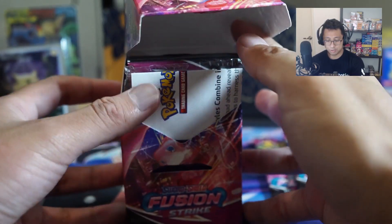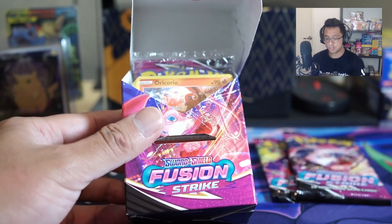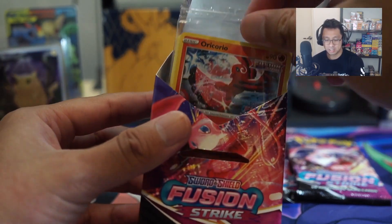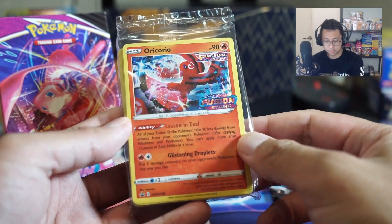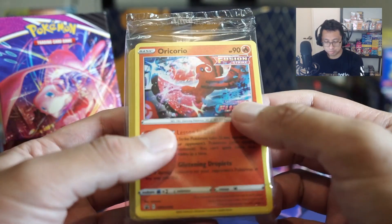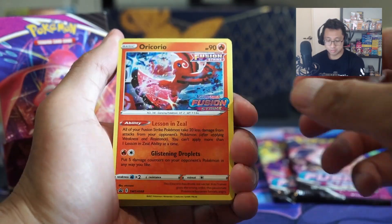It's the Oricorio. I'll take Oricorio. I love that badge - the pre-release stamp, so nice. Actually a pretty cool looking card. I actually haven't seen the art for this card. So let's have a look at this deck.